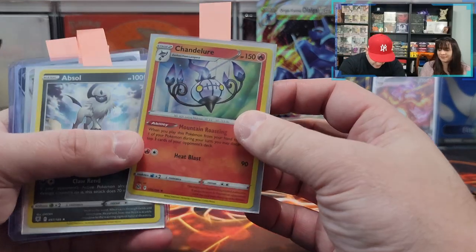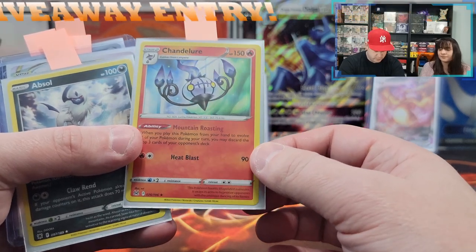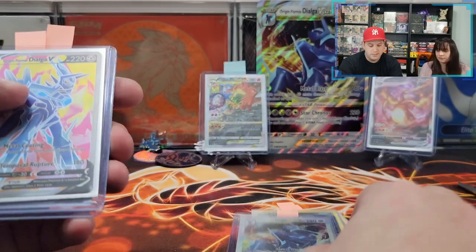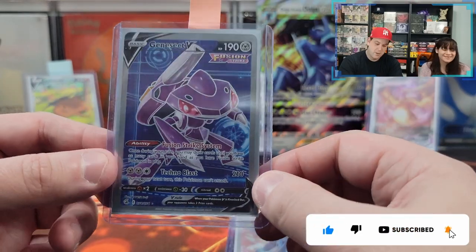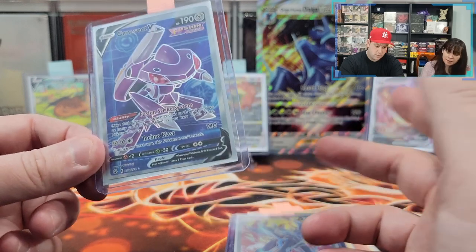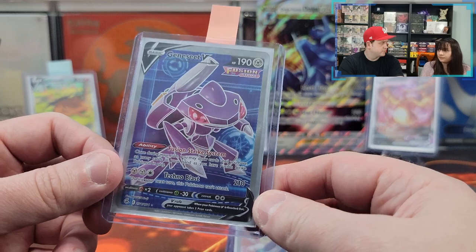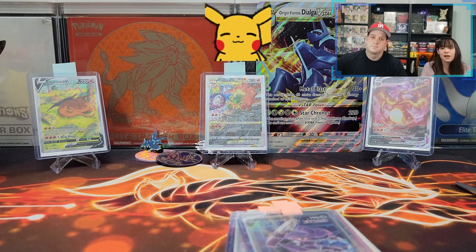So in today's box we got this Chandelure holographic — can't really see it in the case, but if you go back to the first three packs you'll see it really well. Same thing with the Absol. And then we have the promo Origin Form Dialga V-Star — very nice, pretty colors, I really like this card. And speaking of full arts, we got this horribly low-centered but beautiful Genesect V full art — the purple and the blue really works. Three hits out of six packs, not bad. Two of the hits are holos, but all the Pokemon we got, I liked them, and Genesect V is new for us. We hope you enjoyed today's video — don't forget to like, comment, and subscribe. We'll see you all next time. Bye.